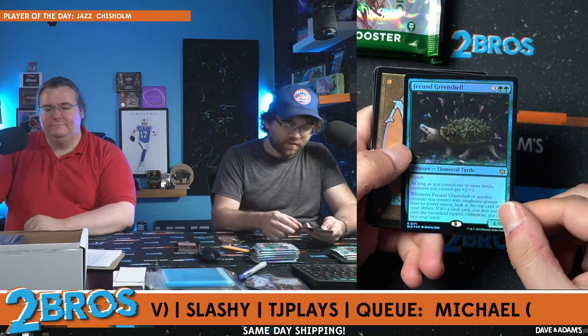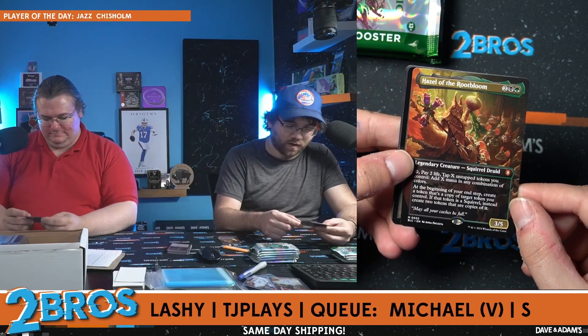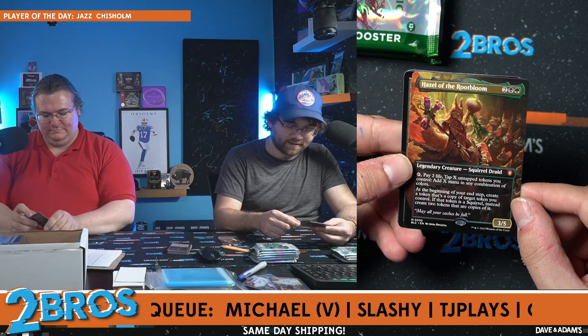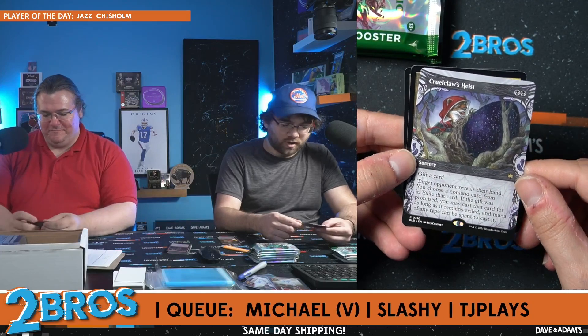This should be our token — the Steam Path Charger and the Treasure token. We have Fecund Greenshell as our first rare — played against this in my pre-release on Friday. We have Hazel of the Root Bloom, one of the commanders, a new Golgari squirrel. Pay two life, tap X untapped tokens you control, add mana in any combination of colors. At the beginning of your own step, created tokens are a copy of target token you control. Pretty good — that's gonna see play.